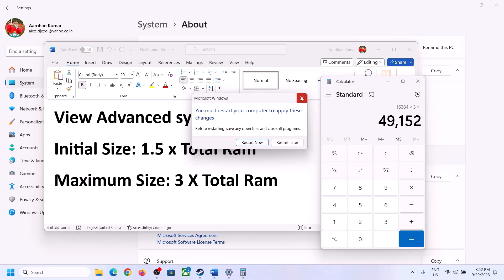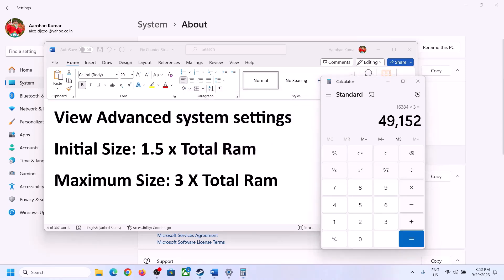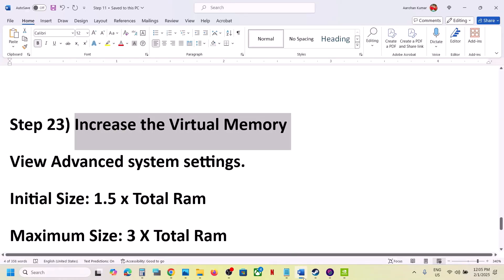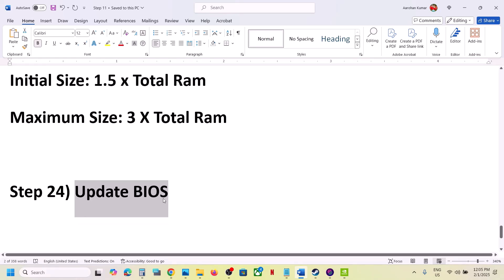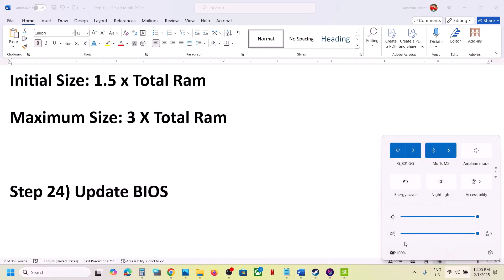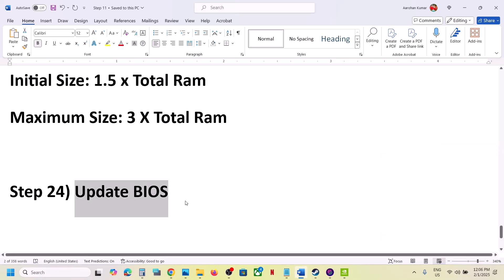The next step is to update the system BIOS. Go to your system manufacturer's website, select your model number, and update the BIOS. For laptops, make sure the charger is connected during the BIOS update. After the update, log in to the computer and launch the game.